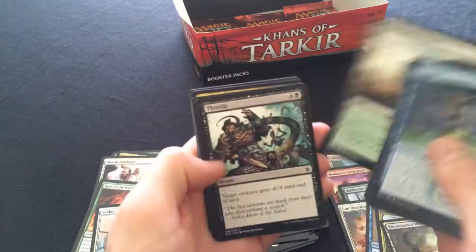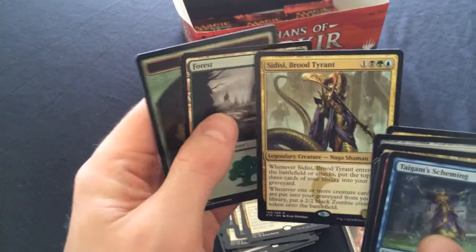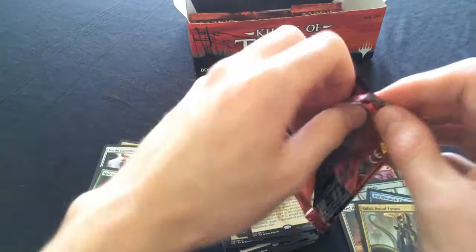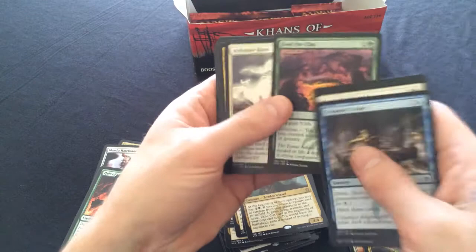Sidisi, Brood Tyrant - yes! You are the Zombie Queen and you have my affection. Good pull! Being seen in Sidisi Whip decks at the moment. My Sultai deck actually is more like Villainous Wealth too, and I've got a Sultai aggro deck that uses Sidisi - she just puts tons and tons of zombies into play.